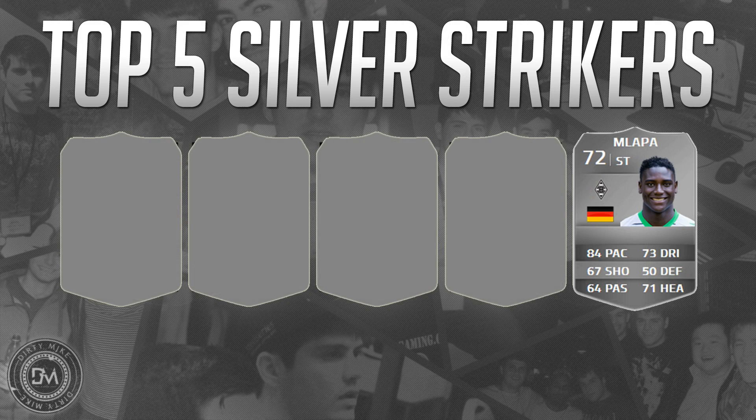We're into the countdown. At number five we've got half man, half tank — Malapa. Six foot three, three star weak foot, three star skill moves. Last year he was phenomenal and this year he's been downgraded just a tad, but he's still at the top and is a premium silver striker. 87 sprint speed, 85 strength, decent dribbling numbers, and he's just extremely powerful. He's good in the air and easy to play with, but he comes in at number five because he can be a bit clumsy at times.